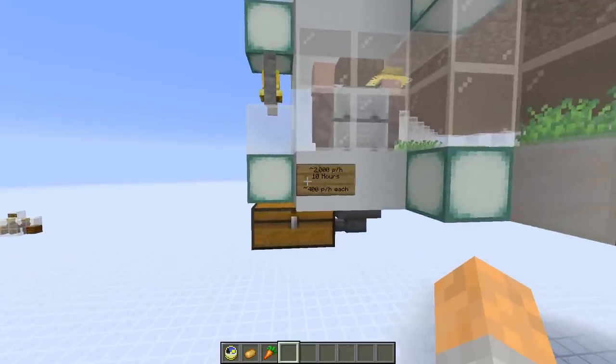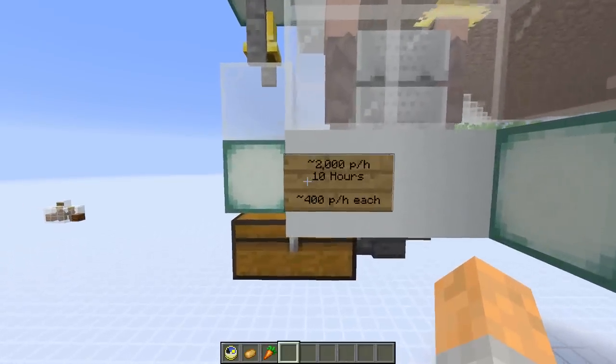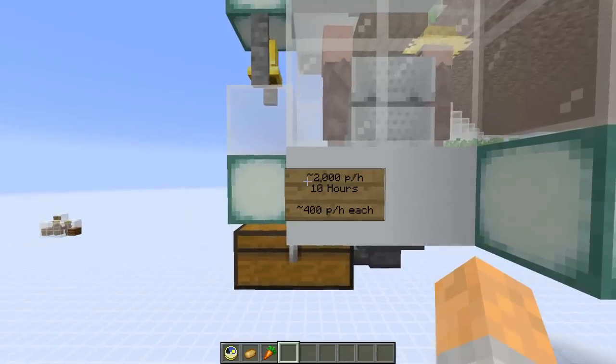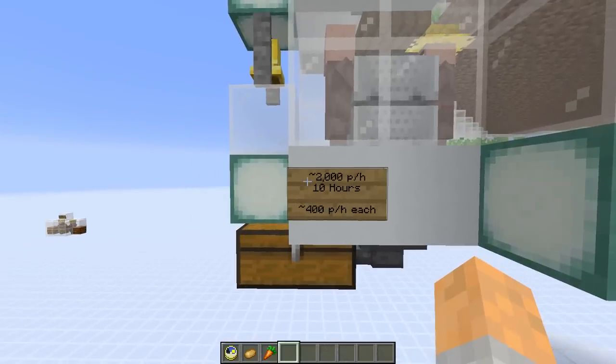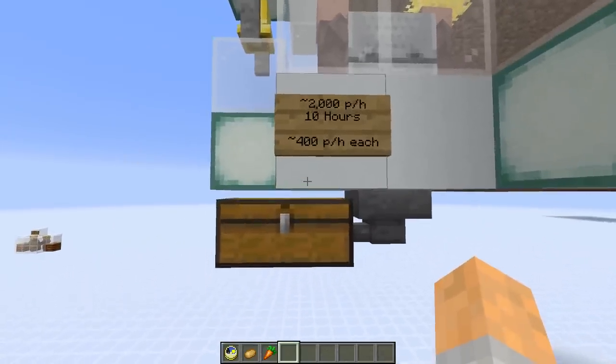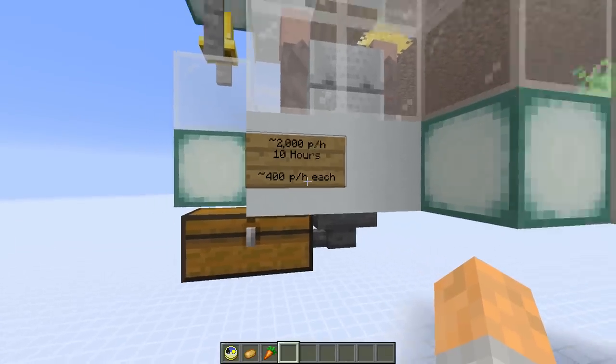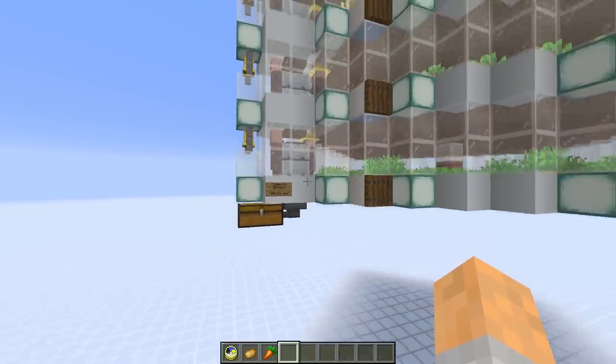In here you can see we've got a whole bunch of drops. We get more carrots and potatoes because those crops drop more when harvested, and it also works for beetroot, and we get some bread because of the wheat. In testing — well over 10 hours, probably more like 20 — if this was just carrots and potatoes, because of their drops we get about 2,000 per hour for the whole five layers, so roughly 400 carrots or potatoes per level per hour.